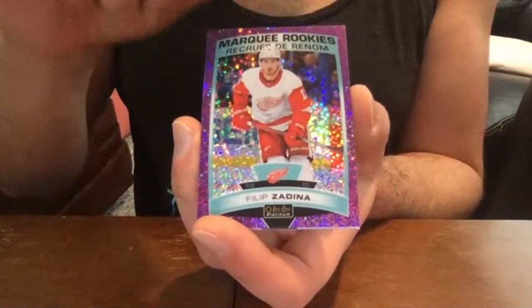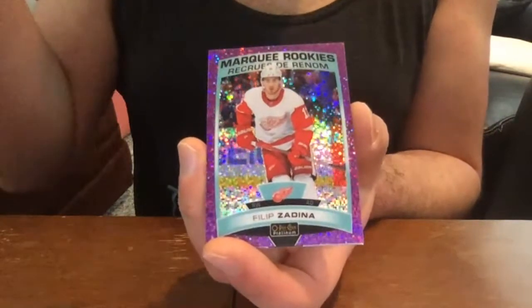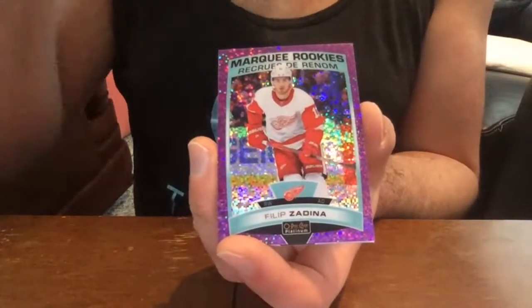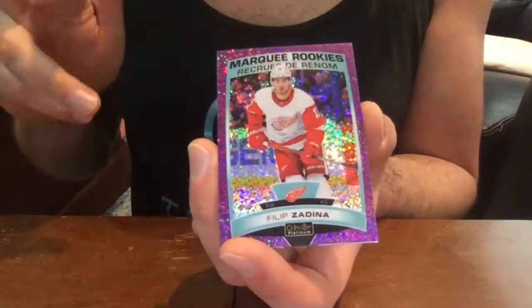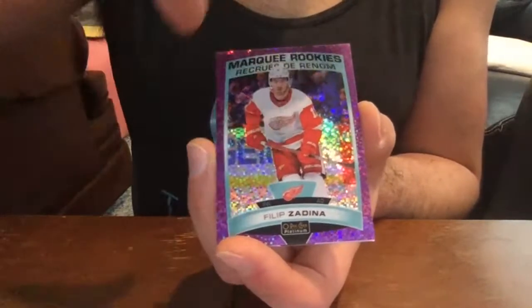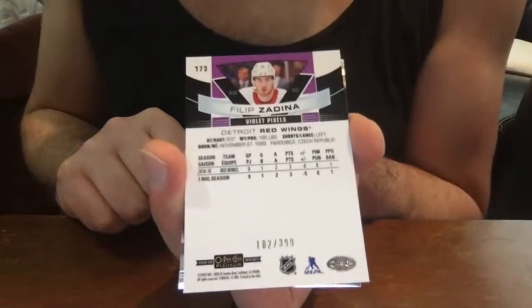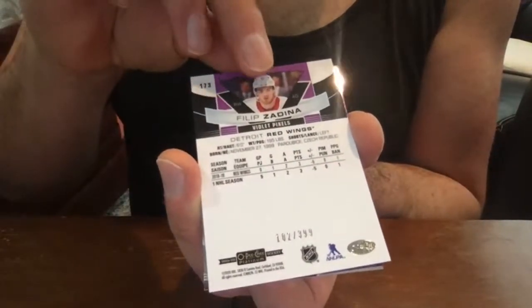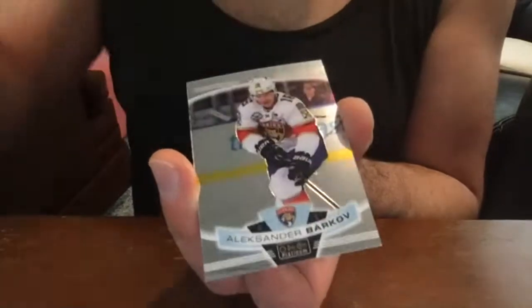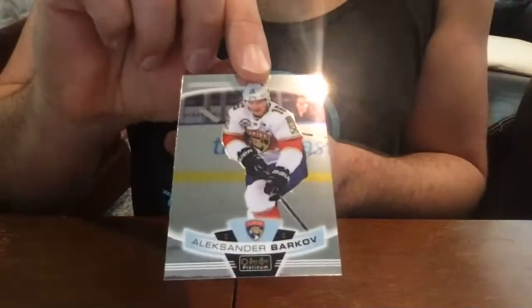Philip Zadina violet pixels parallel. In previous years the violet pixels were not a numbered parallel, but this year they are. We flip this over and we see this is number 102 of 399 — violet pixels parallel, Philip Zadina. That's a nice card. And then we've got a Barkov base card.